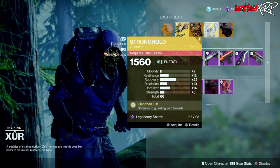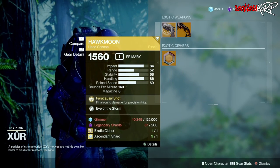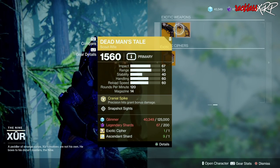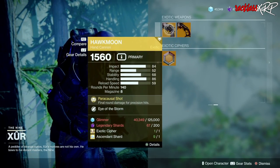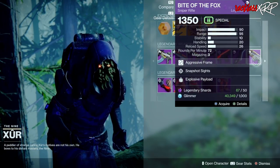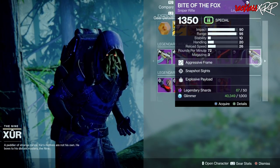The Stronghold has a nice roll of 66. Then we have Hawkmoon with Eye of the Storm as well as DMT with Snapshot Sights — none of these are really good compared to the other perks on it. As for legendary weapons, the only one that you want to go ahead and grab is the Bite of the Fox.